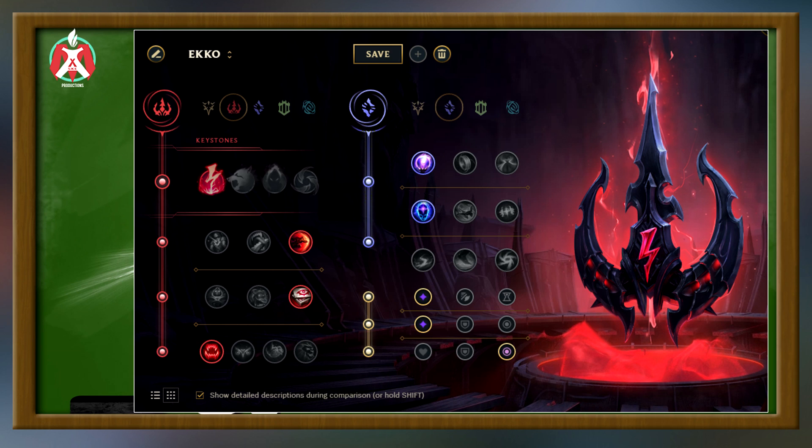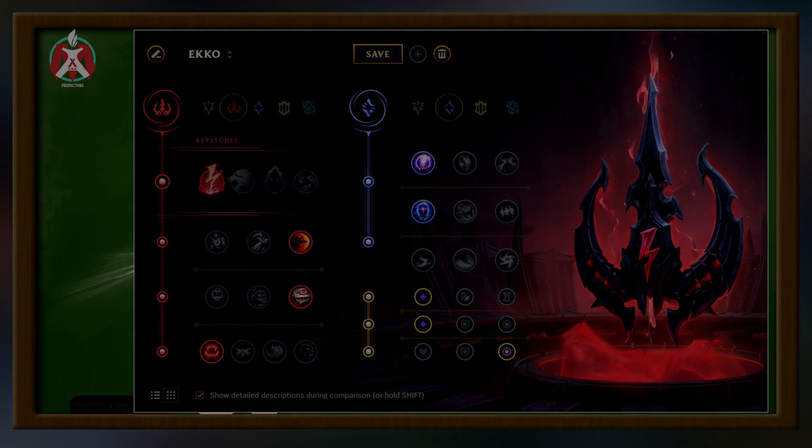For the Flex Runes at the bottom, usually always go double AP, and then pick either Armor for AD matchups or MR for AP matchups.